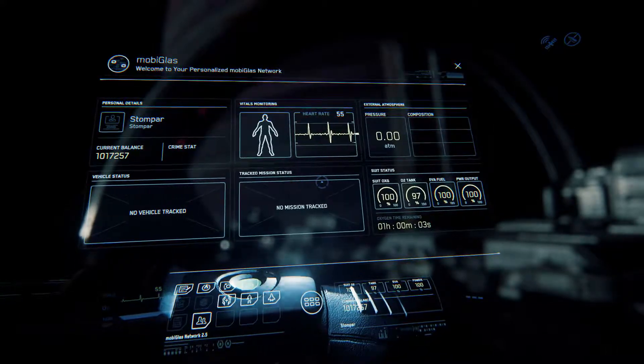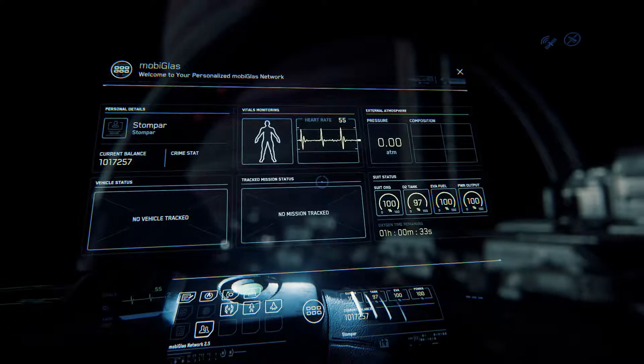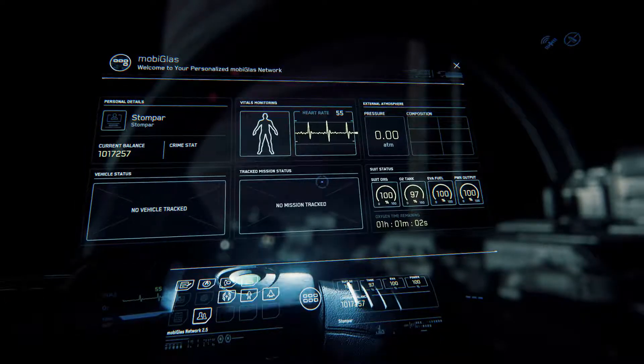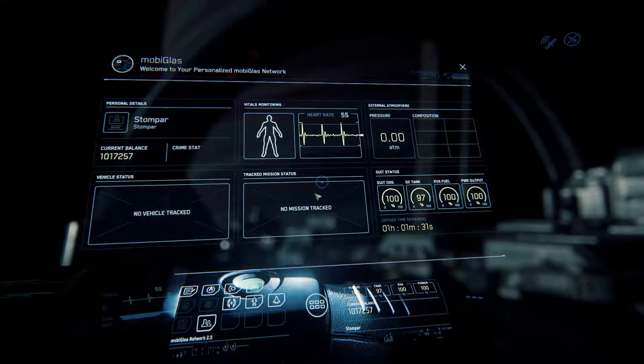I'm floating above Port Olisar right now, so there's no atmosphere, and you can see I have about an hour remaining of oxygen — so better not talk for longer than an hour. It shows your suit oxygen, tank oxygen, EVA fuel, etc. And later on when you get a vehicle, it'll show your vehicle status and track mission status.